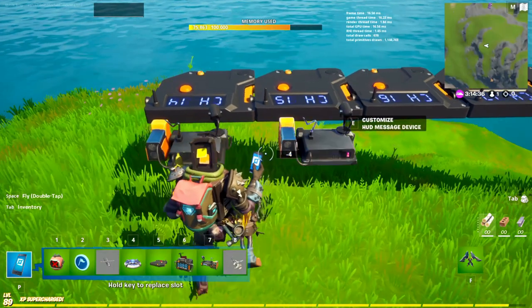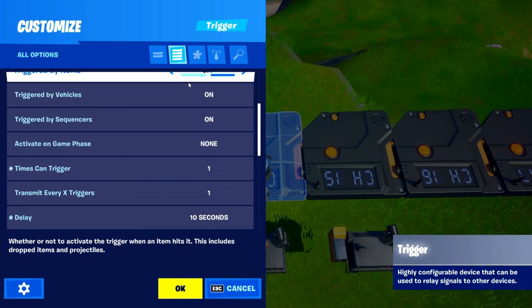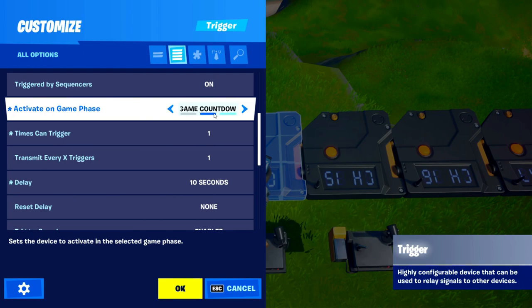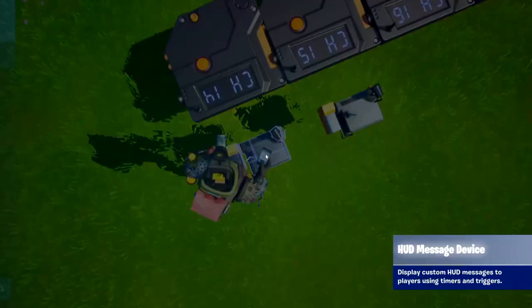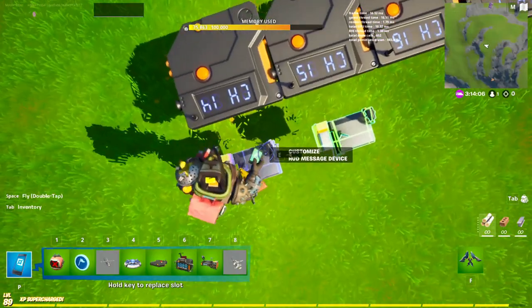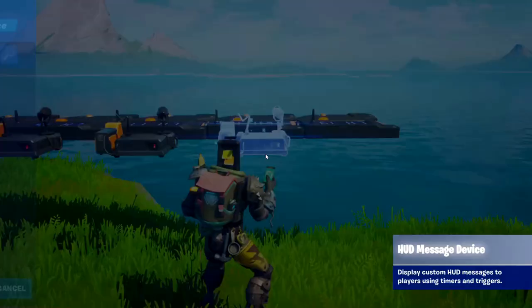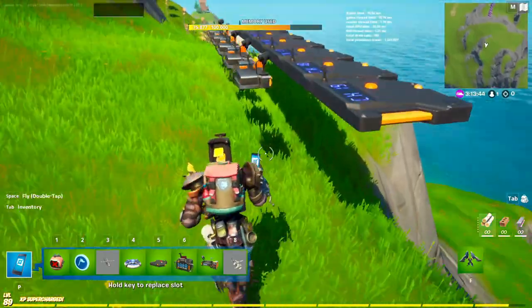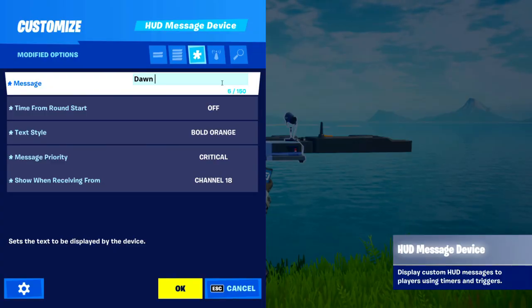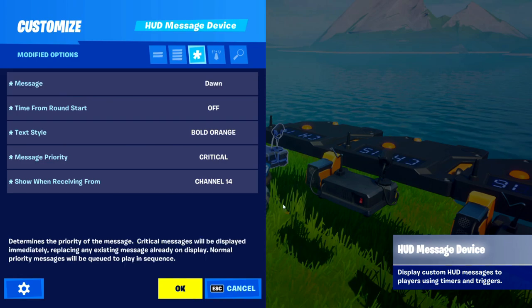Dawn can be triggered on game countdown. In the triggers: channel fourteen activates dawn, then channel fifteen, copy them over to channel sixteen, then seventeen, then eighteen. When channel nineteen fires this end game device ends the game. You could label the messages: 'dawn first day', 'dawn second day', 'dawn last day'.